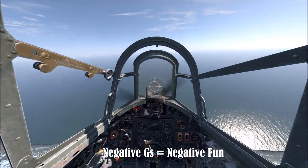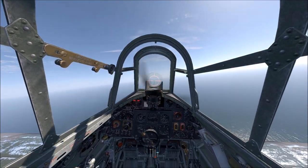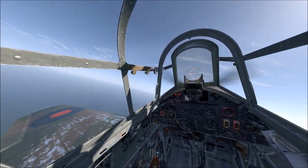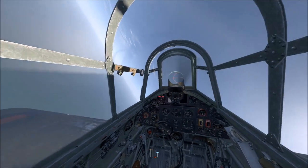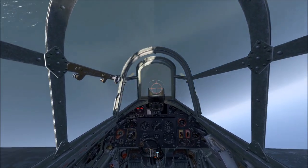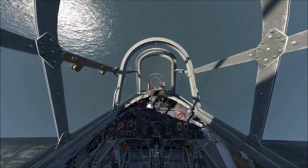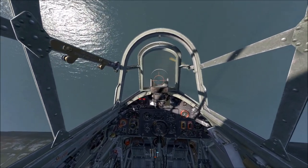So negative Gs — sounds like something hippies would worry about — and the engine cuts. It's just something you have to manage. One of the ways of doing it is if you want to dive, to roll over and then pull down. Just one thing to be careful of with any aircraft in this sim is that you can pull off control surfaces and you can pull your wings off fairly easily.